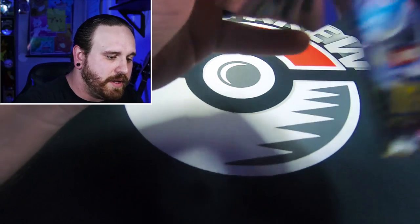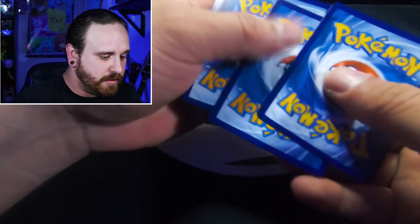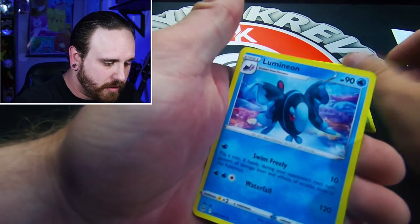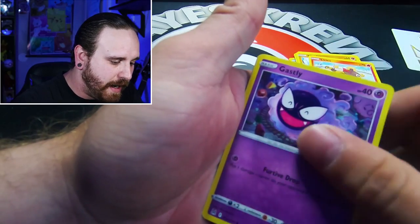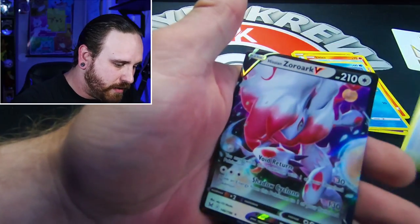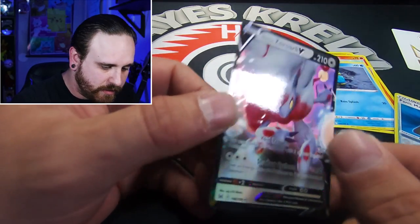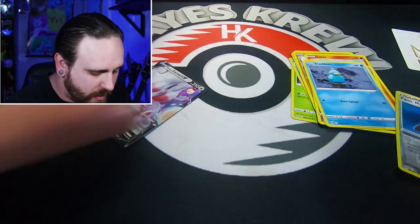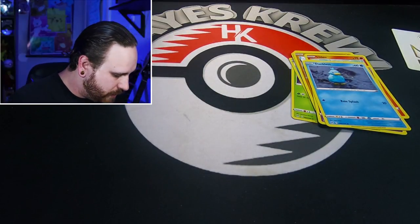Hit that thumbs up button — see if we can't get this last pack to give us something really nice out of this first opening of Lost Origins. It's a very cool set, lots of cool cards, can't wait to complete it. We got a V-Star, Gloom, Lumineon, Mirage Gate, Shellos, Minun, Litleo, Gastly, Ducklett, a Reverse Holo Panic Mask — and a Zoroark V! Very nice, a nice little hit at the end.